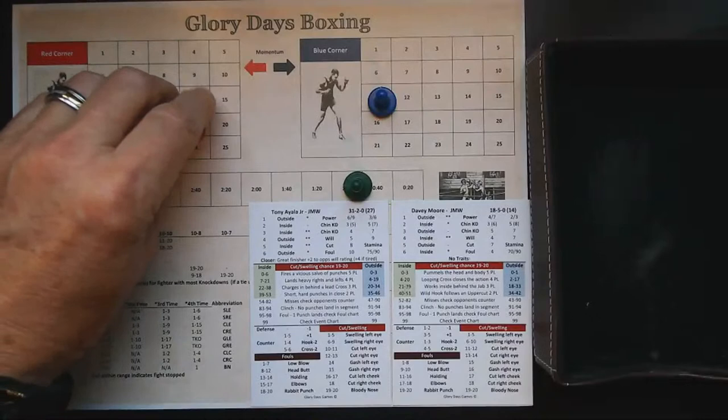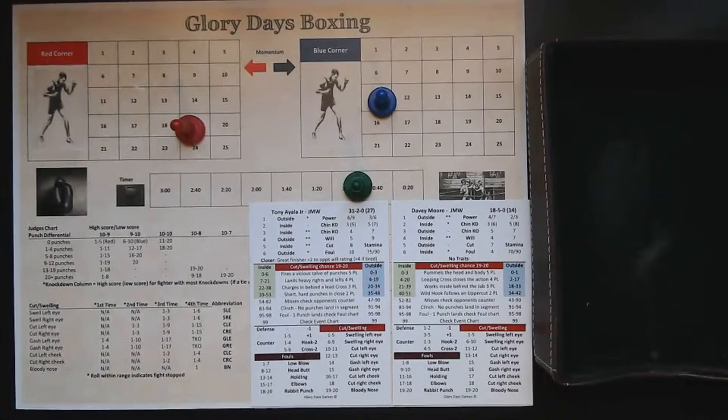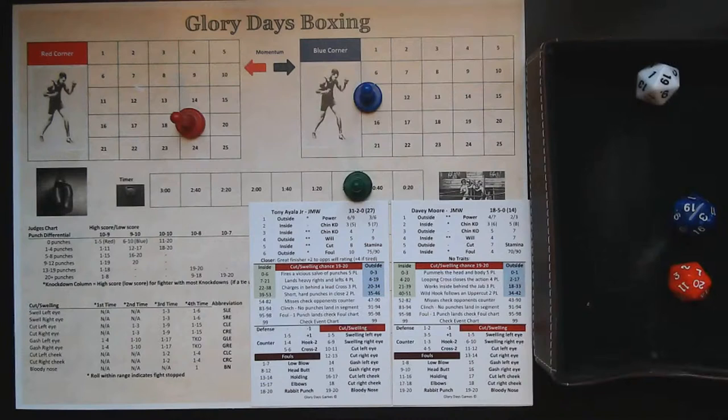Both fighters are going to be tired going into the ninth. An eight-punch differential — a round that should go to Ayala. The judges don't quite agree on all of them. Round number nine — you can see how much quicker this goes.